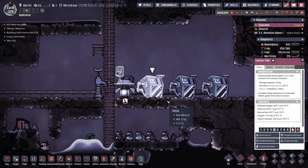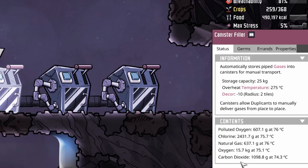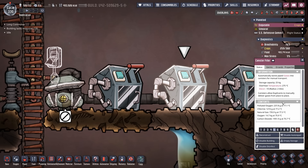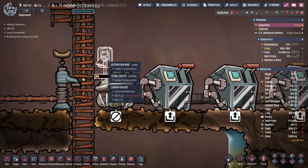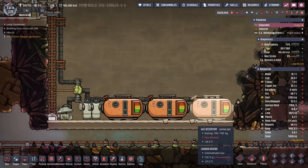Something new I learned about canister fillers: they can actually collect multiple gases, and dupes will only take out bottles of the gases the canister fillers have. This one has 15 kilos of oxygen, some natural gas, chlorine, and polluted oxygen in addition to carbon dioxide. The disadvantage is the canister filler can only hold 25 kilos total — once it hits 25 kilos it can't take more. We'll put a signal switch connected to the gas pump so we can start pumping carbon dioxide for our space program on demand.